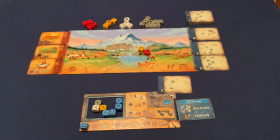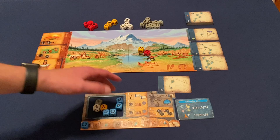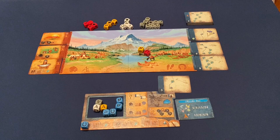Each player continues taking turns — either pulling dice back, assigning dice to their board, or acquiring Indian cards to help them along the way. The end game is triggered when the deck runs out and a player can no longer fill an empty spot in the reconnaissance area. All other players get one last turn, then you add up your points and whoever has the most wins.